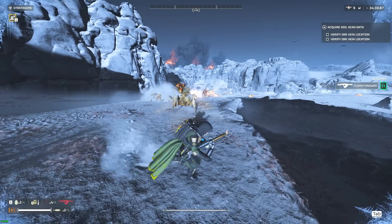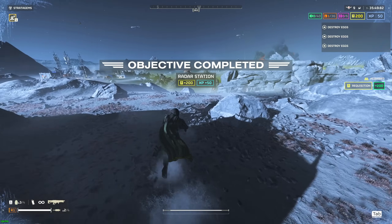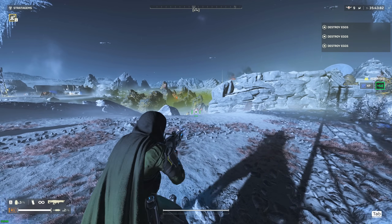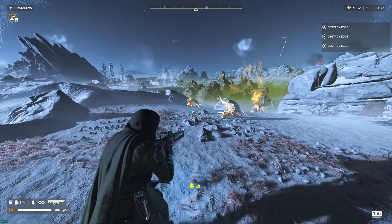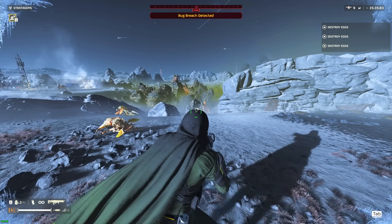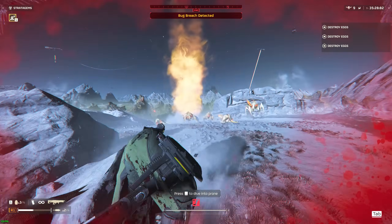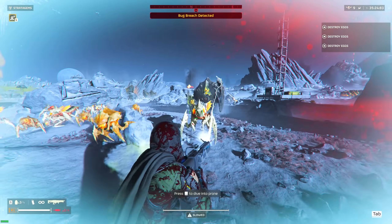Brood Commanders might take a little too long to kill, so you may prefer to use your primary on them. The Arcthrower, on the other hand, has nearly no downsides at dealing with swarms. From range, the Arcthrower will effectively kill any small to medium sized units with pretty much one hit, and since it bounces around targets, oftentimes you'll end up killing way more than you even expected. When you focus fire on a swarm group it'll bounce around clearing all the little targets with little effort. It can also one-hit Brood Commanders, which is absolutely fantastic.